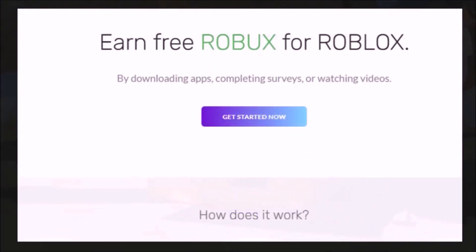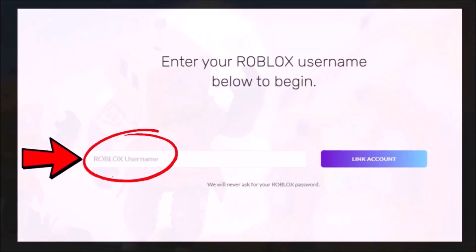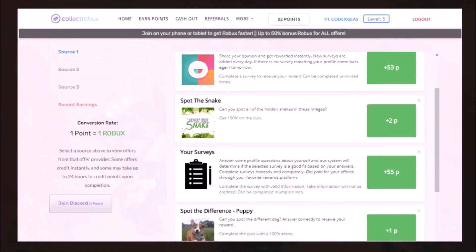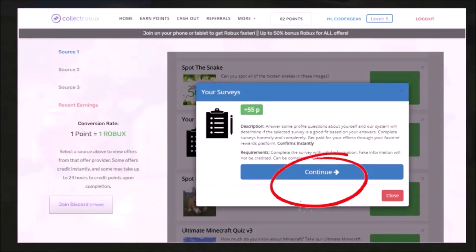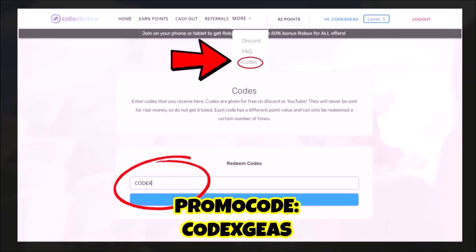Do you want to earn free Robux? Check this out — visit Collect Robux and start earning your free Robux. Once you get into the site, click 'Get Started Now,' then put your Roblox username — no password needed. Click 'Earn Points,' select any offers, click continue. You can complete one survey and earn 55 Robux in a few minutes. Use my promo code 'codexgis' to get free bonus Robux.